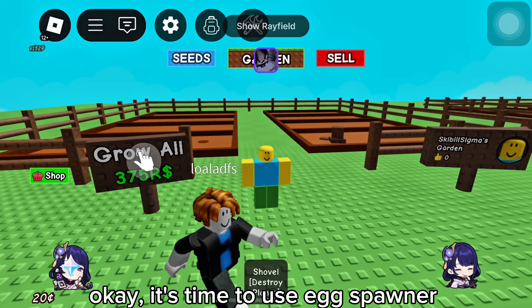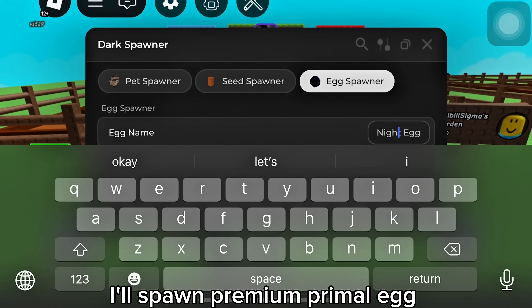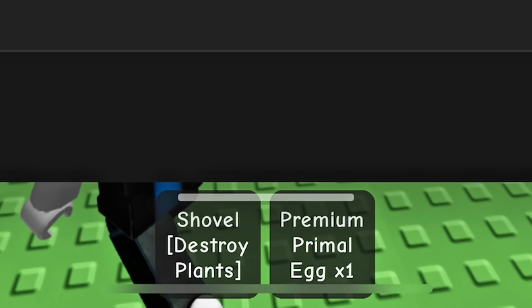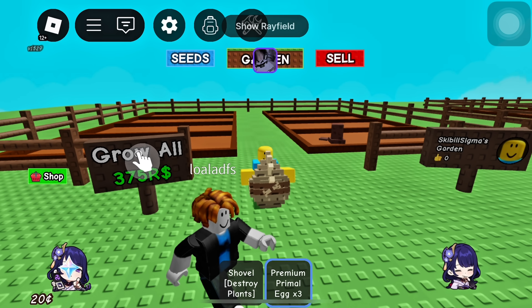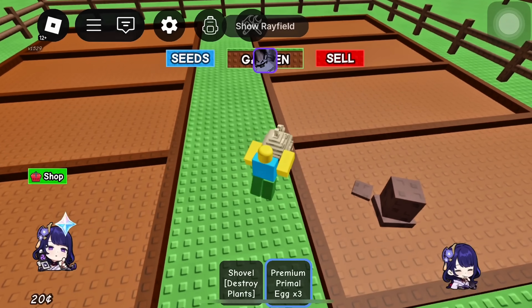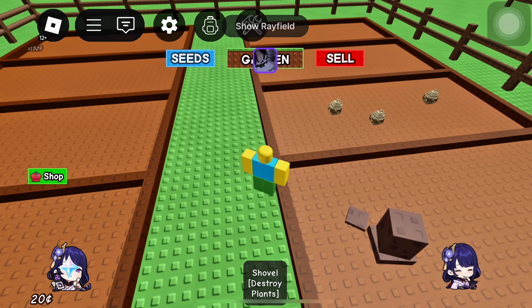It's time to use the egg spawner. Open the menu and go to the third section. I'll spawn premium primal — one, two, three. Let's place it. This is a very linear stone set.